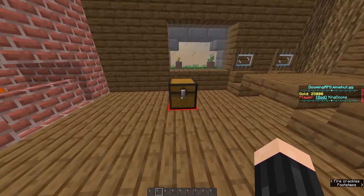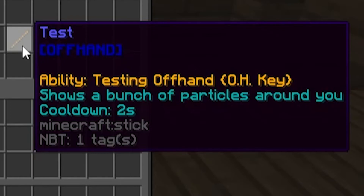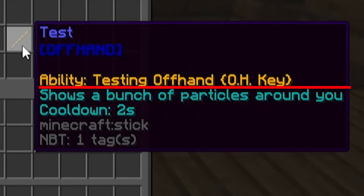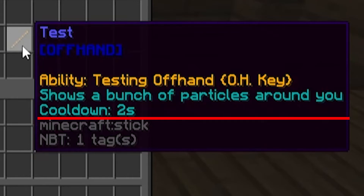You can't obtain it on the server normally. This is a test item, it's just called 'test.' In an item that has an ability, there are a couple of key features. First off, there are these three paragraphs: the top one shows the name, the second paragraph shows the description, and the third one shows the cooldown.